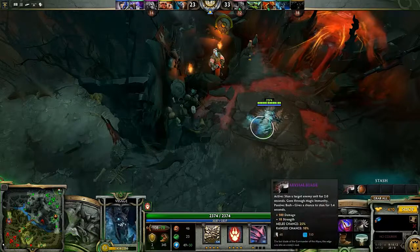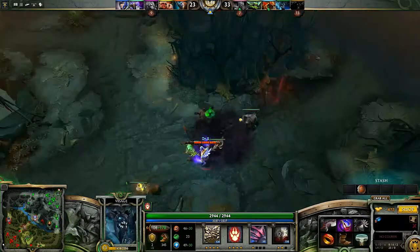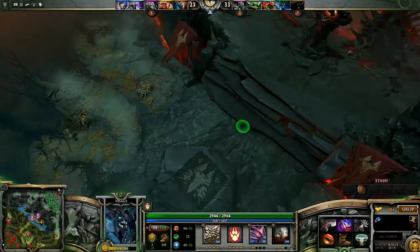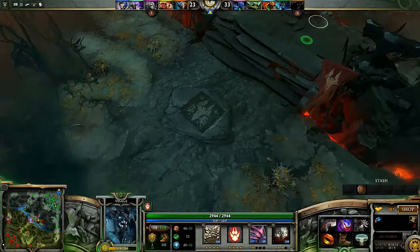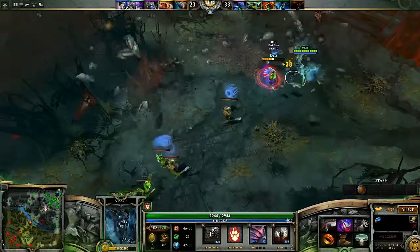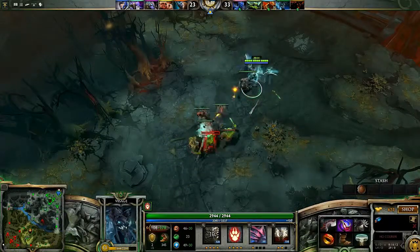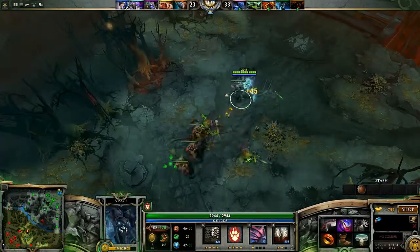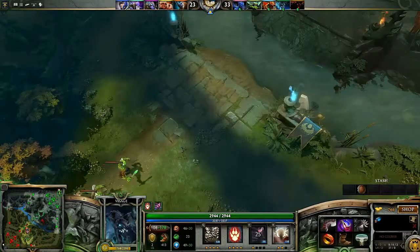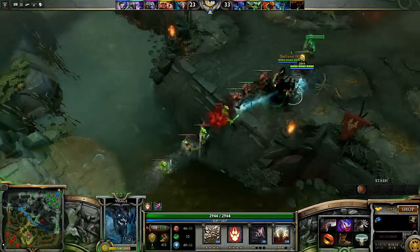We've got the Abyssal Blade so I'm going to take that. Obviously I'm not going to use the disable on it much, but I'll definitely be using the attack damage. In the comments below, if you've ever played this game mode before, try and tell me what the best items are in here. Not long until I've got Sven's ultimate, which is nice as beans. I move so fast — it's just crazy.